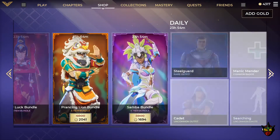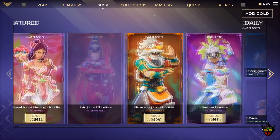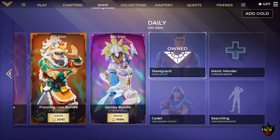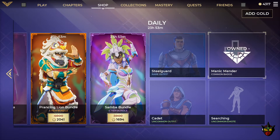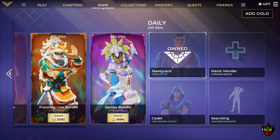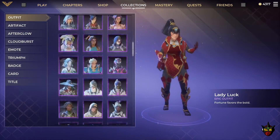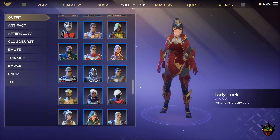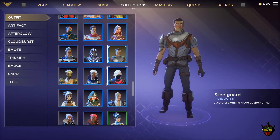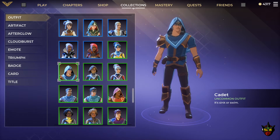For the dailies, we try to keep a lookout because even though featured items might be repeated, we have seen some new items in dailies. Today we have the Manic Mender common badge and the Searching uncommon emote. For outfits, we have Steel Guard — rare outfit, "A Soldier's Only as Good as Their Armor" — and Cadet, an uncommon outfit, "Sink or Swim."